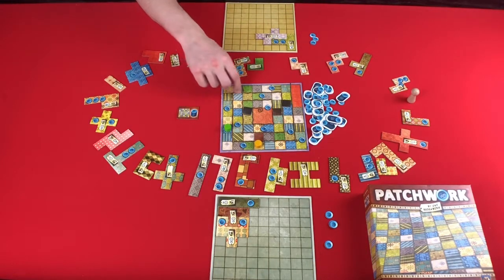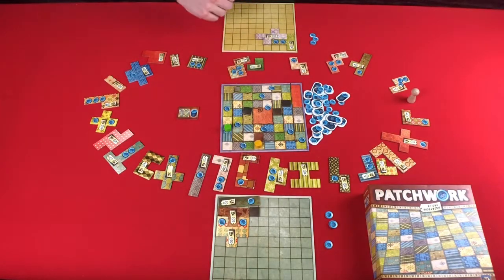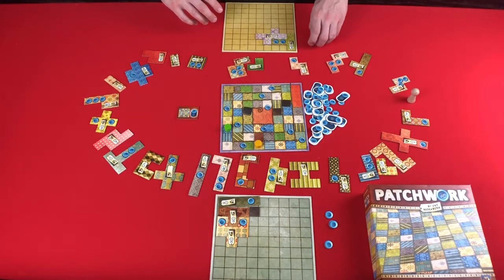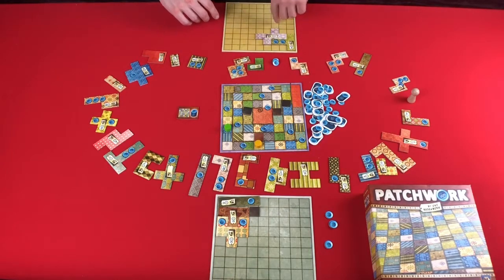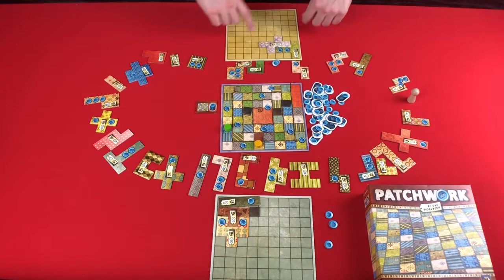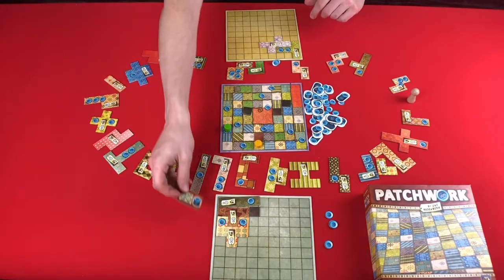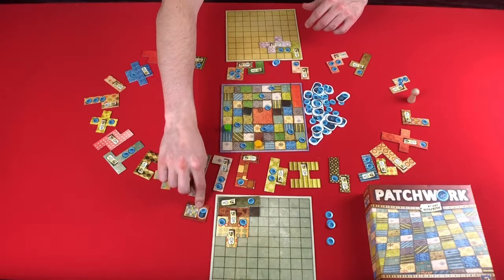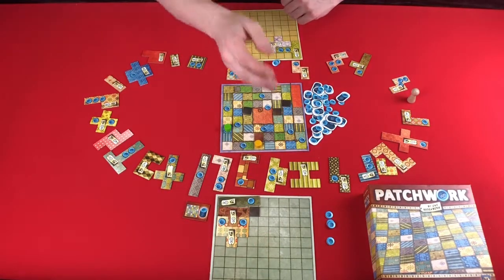Once somebody crosses one of these spots, you get to take one of the pieces and add it into your quilt wherever it fits — good for filling in a spot if you end up making a mistake somewhere. You'll keep playing until both players get all the way around to the middle. At the end of the game, you add one point for every button you have, subtract two points for every empty space in your quilt, and if you are able to fill in a full seven by seven space — wherever it is in your quilt — the first person to do so takes the token worth seven points at the end of the game. Whoever has the most points is the winner.